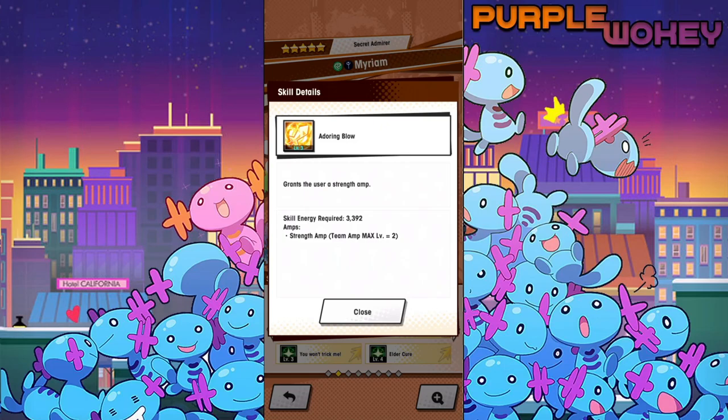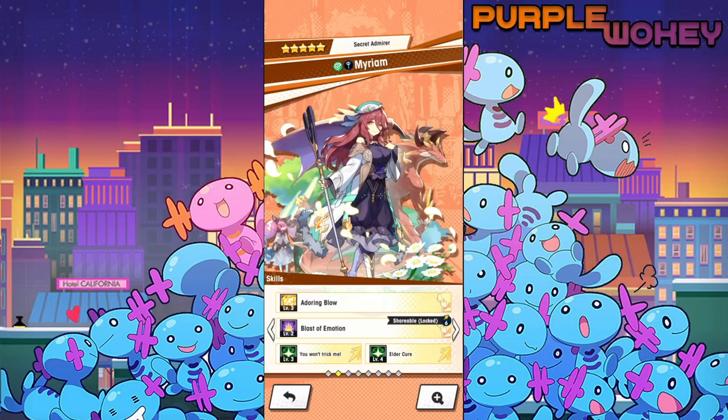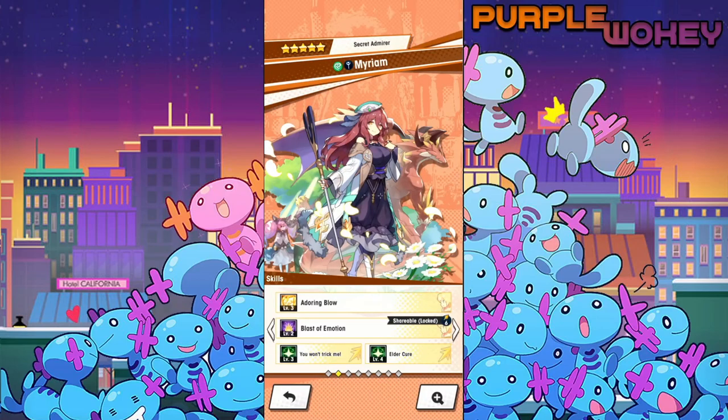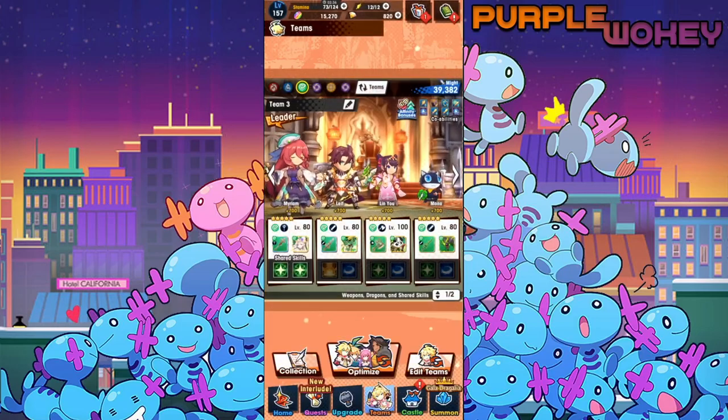I was only ever able to pull one copy of her, so that kind of hurts me a little bit. But she does get the strength amp fairly quickly. The second skill is really slow, but she really feels like she's specifically built for Rise of the Sinister Dominion, where it literally wipes all your stats, everything away from you. She basically is able to escape that.